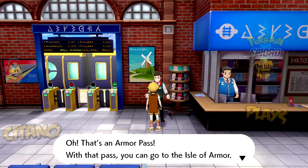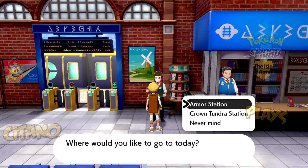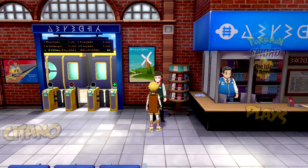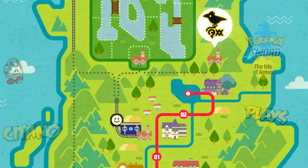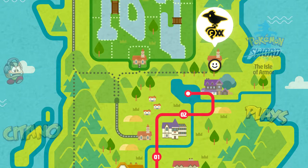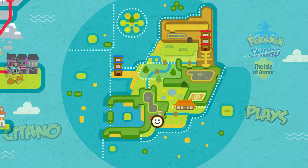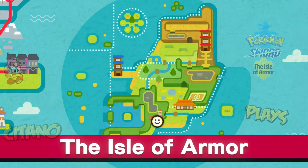With that pass, you can go to the Isle of Armor. You have a Crown Pass too, so you can also go to the Crown Tundra. Where would you like to go today? Select Armor Station for Isle of Armor and Crown Tundra Station for the Crown Tundra. So let's take Armor Station. The Isle of Armor is located east of the continent. And here we are guys — the Isle of Armor!